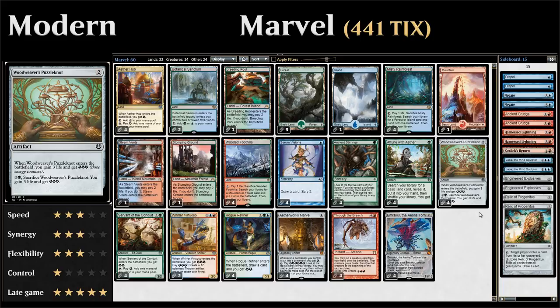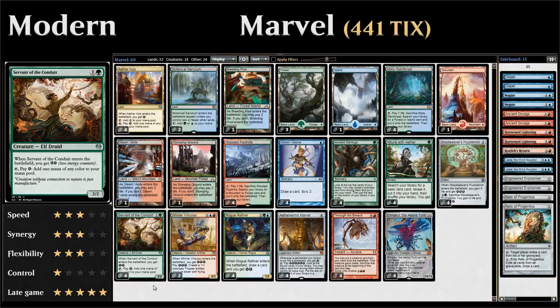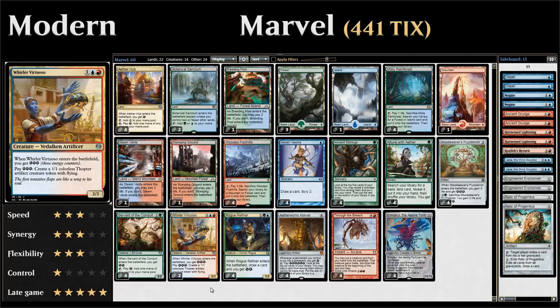Our energy-producing creatures: four copies of Servant of the Conduit, a two-mana 2/2 that gains us two energy when she enters the battlefield. We can use the Servant as a mana dork at the cost of one energy, helping us cast the Marvel ahead of schedule or ramp into a Through the Breach. We also have two copies of Whirler Virtuoso, a three-mana 2/3 that gains three energy on entry and can spend three energy to create a 1/1 flying thopter token — a nice way to use energy if we don't have a Marvel or if the opponent has a hate card.